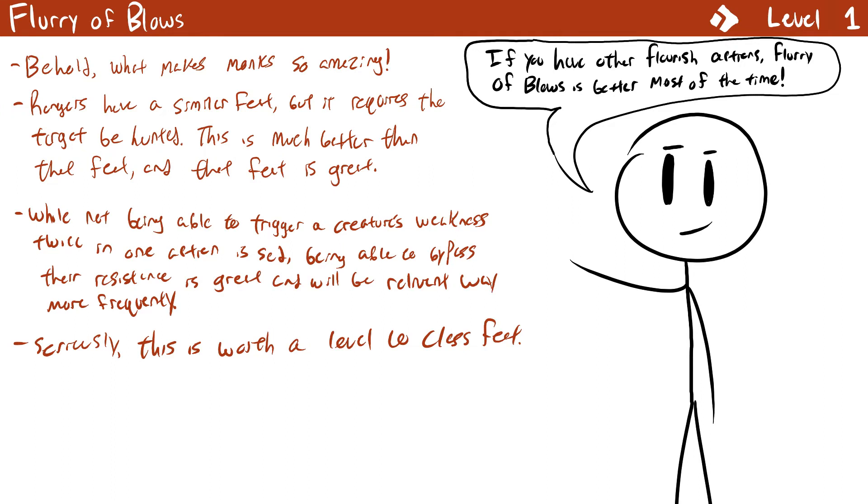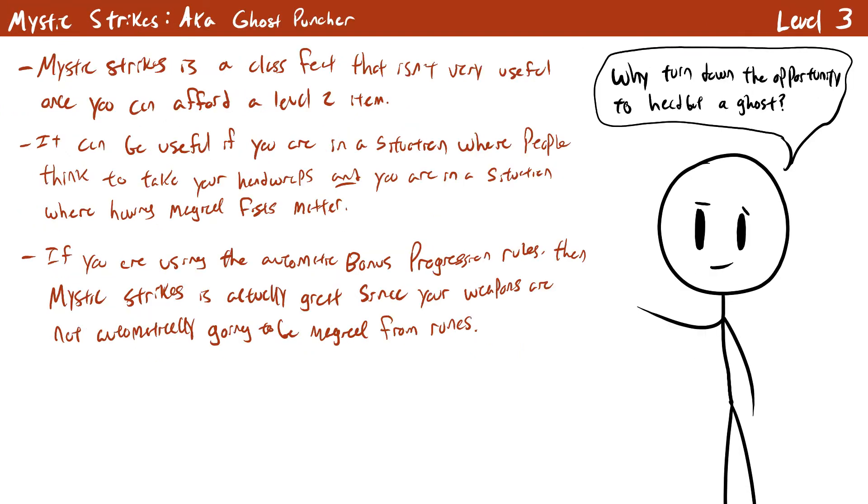One caveat: combining damage for the purposes of weaknesses means you can't apply one elemental damage type across all attacks to repeatedly trigger a weakness. However, combining for resistances is fantastic. Mystic Strikes is an honestly fairly simple class feature at level 3, though it has some uses. You can now channel your energy to make your unarmed strikes magical for the purposes of resistances and the like. You still need hand wraps of mighty blows to get a bonus to accuracy and damage, which by level 3 you'll almost certainly have at least a +1 pair. This can be helpful if you get stripped of your gear.